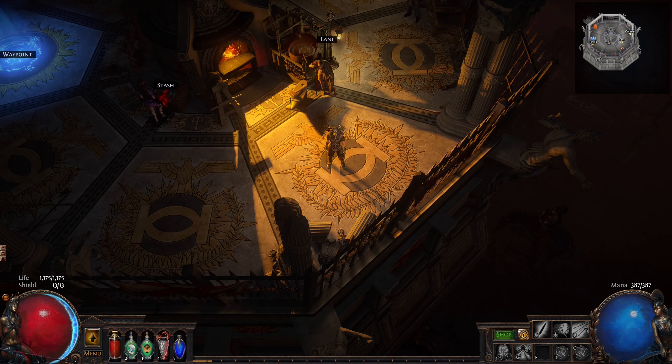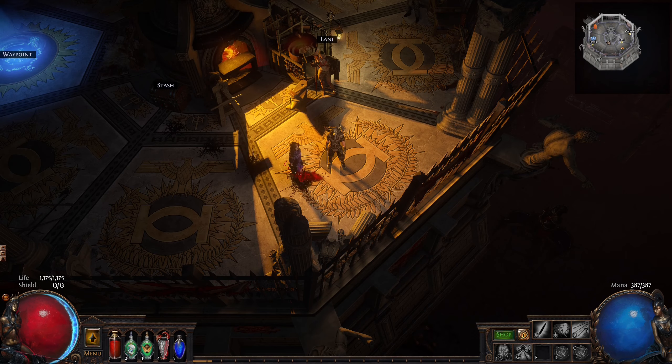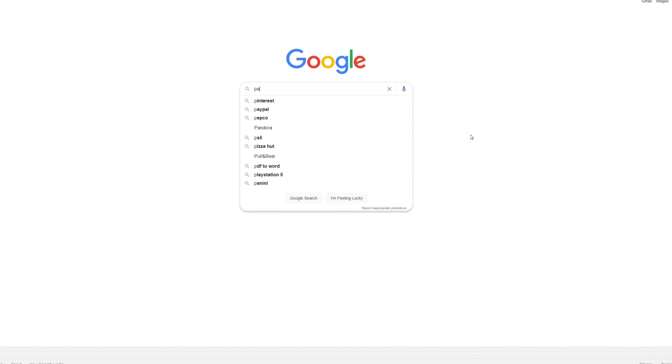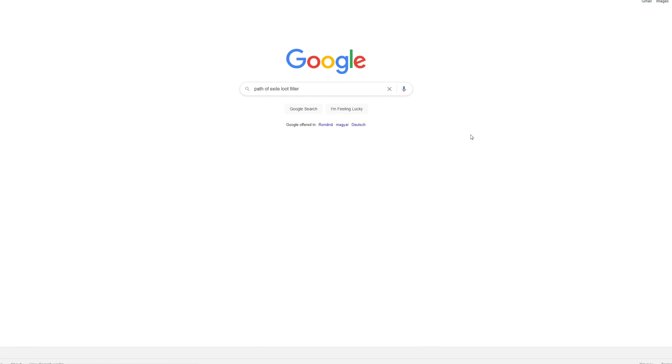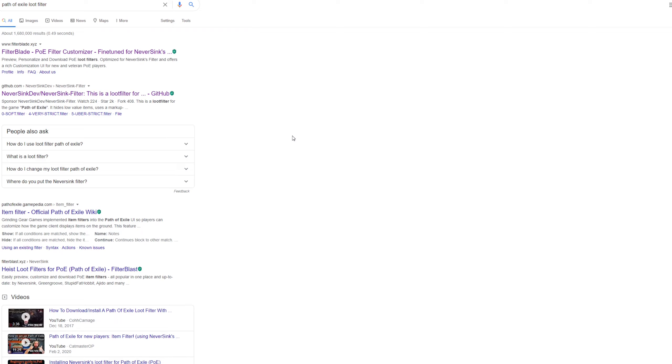So how do we start finding a loot filter? Pretty easily. Go into your browser, whether that is Google or Bing or whatever you might be using for your search engine, and you will go ahead and write 'path of exile loot filter'. And here we will find two links. We find the first one, which I recommend: filterblade.xyz.